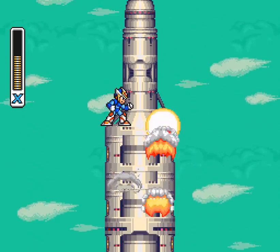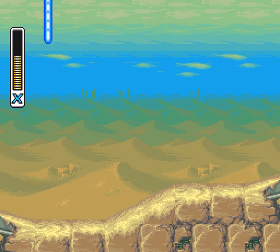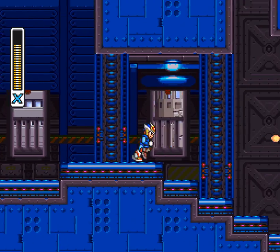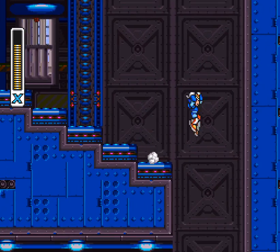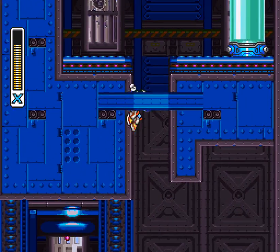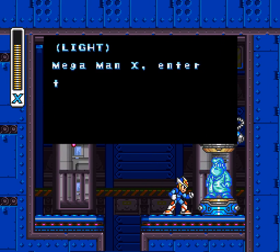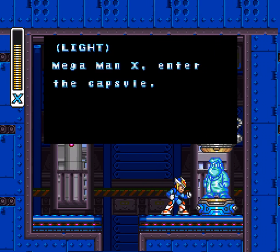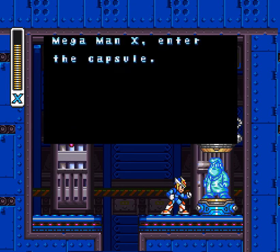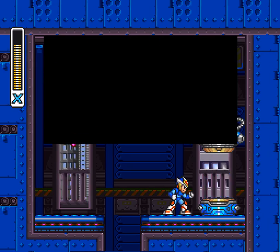Which is basically gonna help us get pretty much everything we're lacking. There's no ostriches to upset. Right up there — remember me mentioning about something being up there? There we go. You can also use the Wire Sponge adapter, but naturally it's significantly easier using this air dash, and it gives you the ability to modify your X Buster.